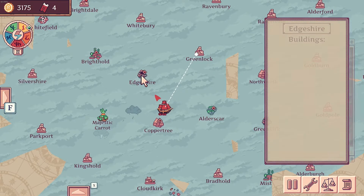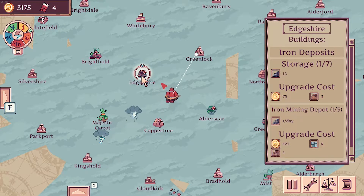Greenlock one more time. Iron ore is looking good in Edshire — that's still the slowest producing of a lot at the moment, but we're not really using it for a lot of things. So not too worried.